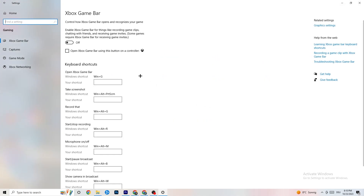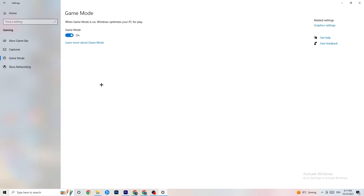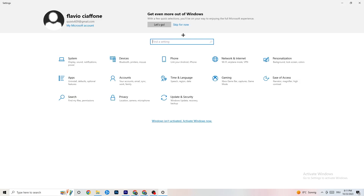Go back and click on Gaming. Under Xbox Game Bar, turn this off — you don't need it, it just consumes performance. Under Captures, make sure this is off as well, because having it running in the background can cause crashes mid-game or FPS issues. For Game Mode, try it both on and off — for some people it works better on, for others it works better off.